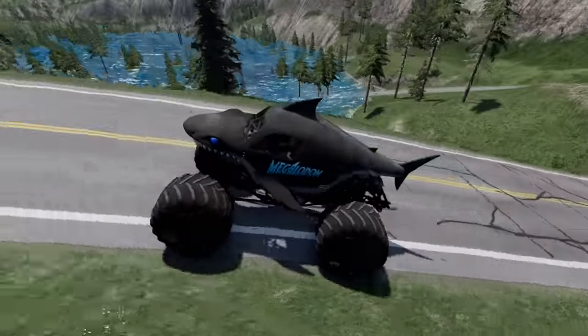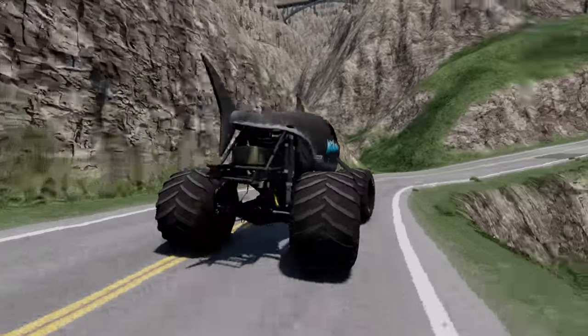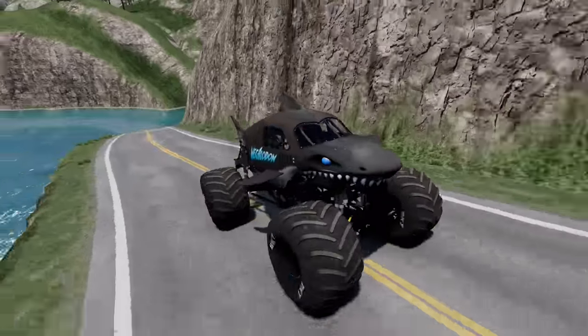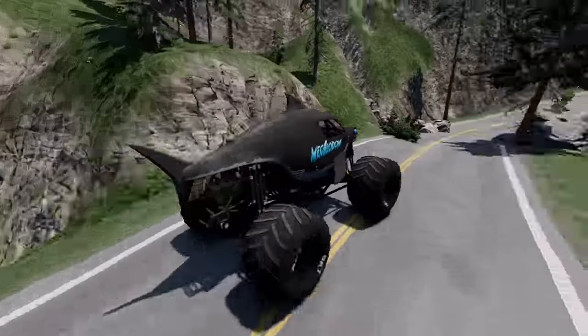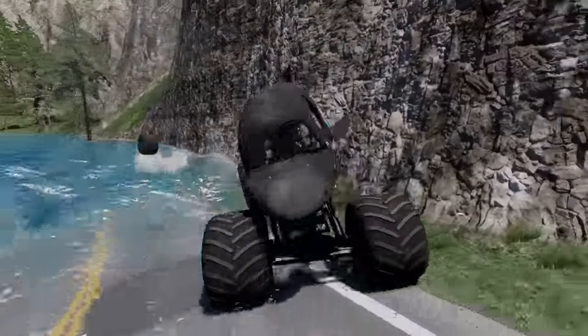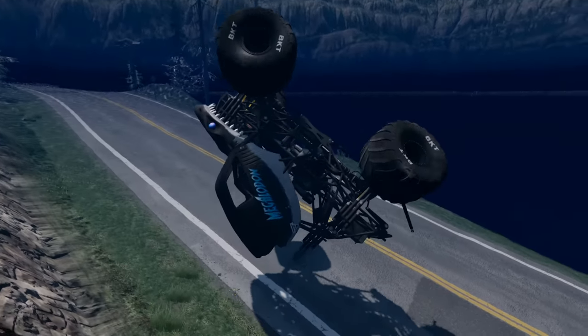Let's see if we can see the water. Here comes the flood — wow, it is moving fast. We've got to get going. Whoa, we got up on the side of that mountain. Look at the water! Oh, and we hit a rock and lose one of our BKT tires. We're still going into the water, and Megalodon is eliminated.